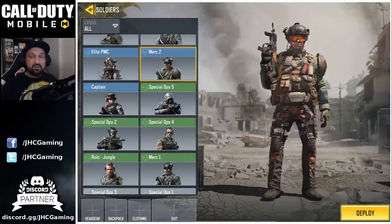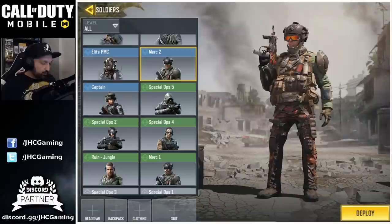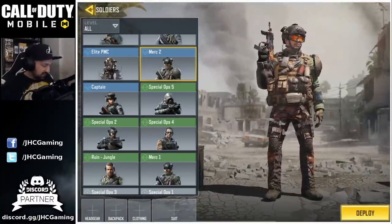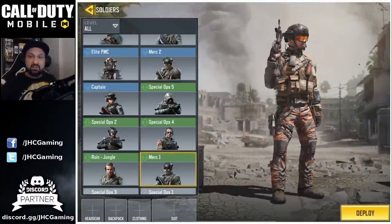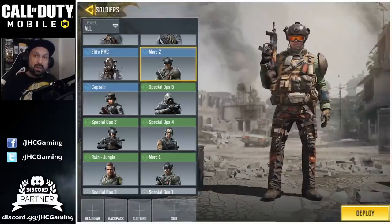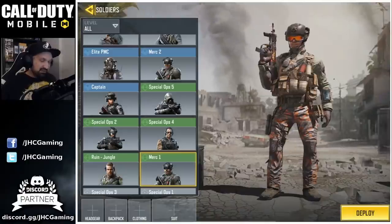Now let's go with the cosmetic differences. Let's start with the hat or the helmet. The helmet on the Merc 2 has extra gadgets or extra cameras — there's one on top and two on the sides. But the Merc 1 only has one on the left side. So this is the first big difference. Next is probably the most obvious difference: the huge shoulder pads on the Merc 2. Merc 1 does not have that, so it looks a bit more skinny while Merc 2 looks a bit bulky.